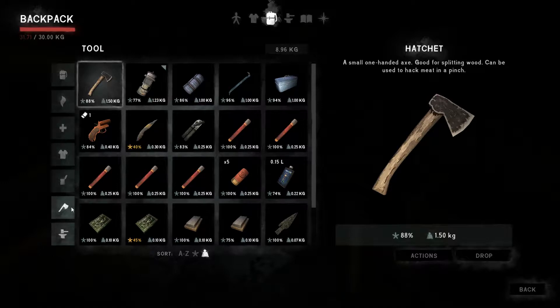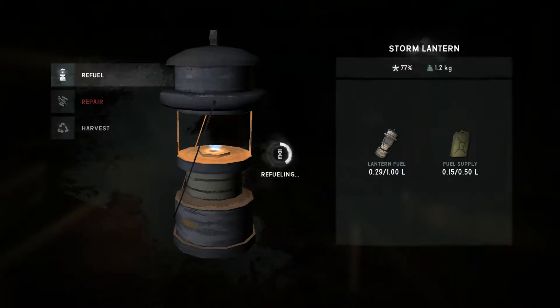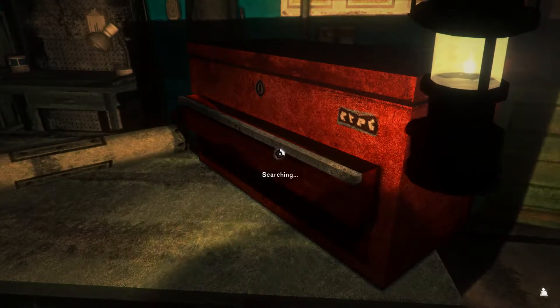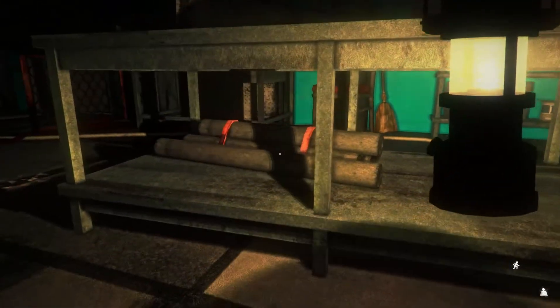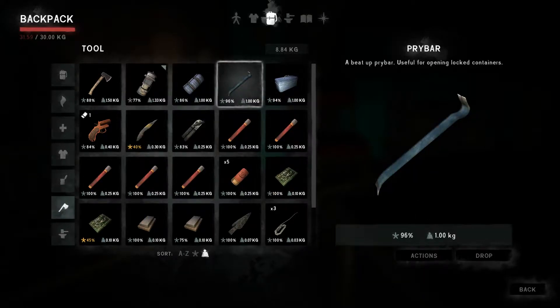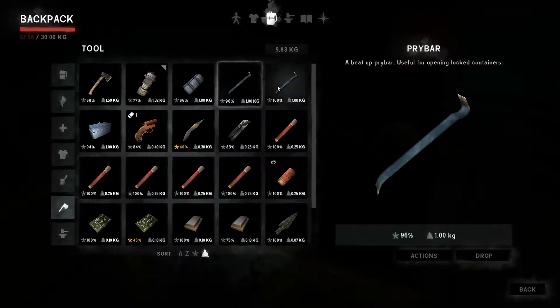I don't really know what I need the simple tools for other than repairing the lantern, which is in pretty good condition but almost out of fuel. Yeah, I don't know, let's just loot. Inventory management is really not my strong suit, as you're well aware if you've seen anything I've ever done on YouTube. A pry bar — what condition is ours? 96%. This one is 100%, so I guess we switch again. Not a big deal.